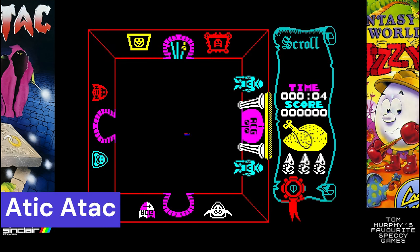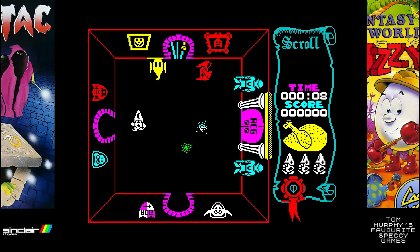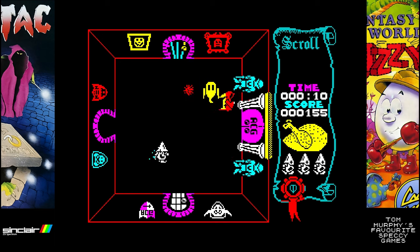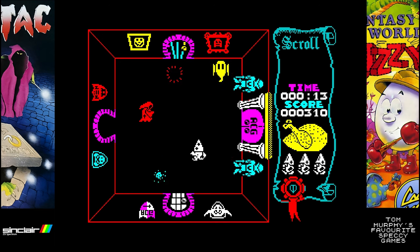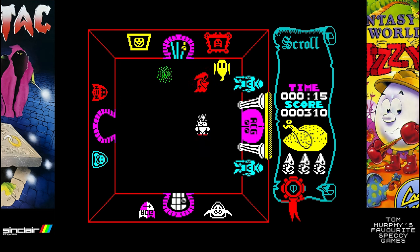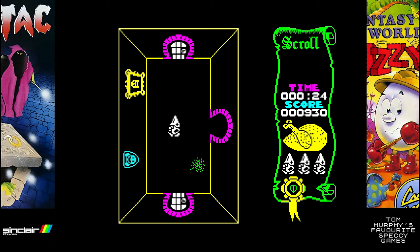The last game Tom has chosen is Attic Attack, released in 1983 and published by Ultimate Play The Game. Now Attic Attack has got it all — action elements, adventure, and light puzzle solving too. Your goal in this game is to explore a large castle. It's very colourful for its time and it's got great graphics and gameplay too.